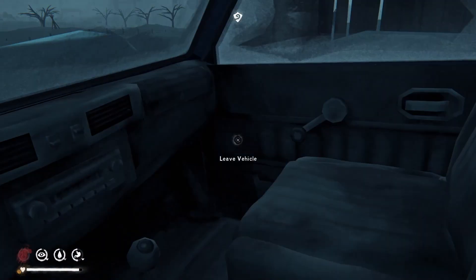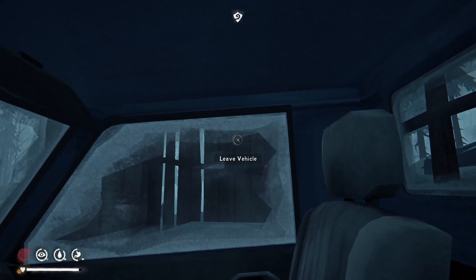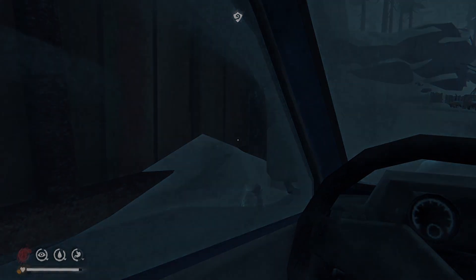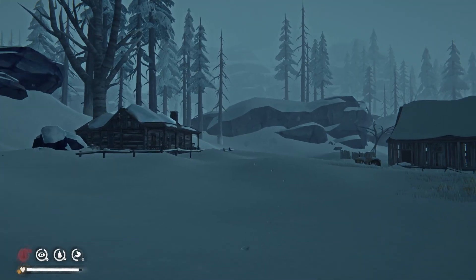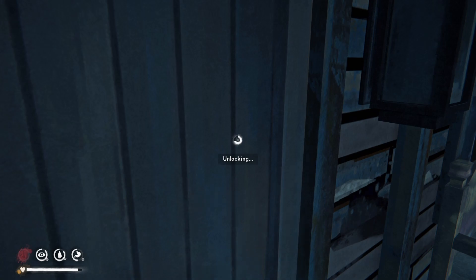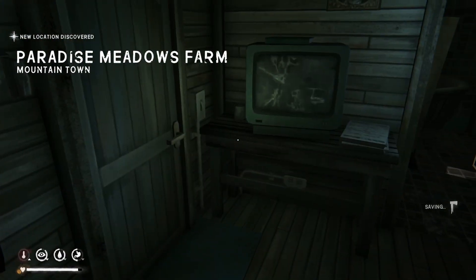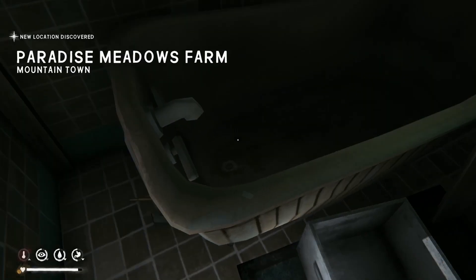There's supposed to be notes and stuff up there, but I haven't found any. We're going to run — make a run for it. Okay, we're in. That was very risky of me, to just risk the playthrough immediately by running to this house. That's a little bit cocky of me, but we did it. We made it.